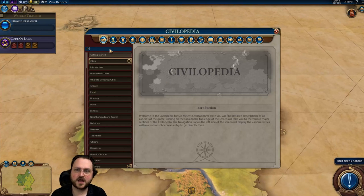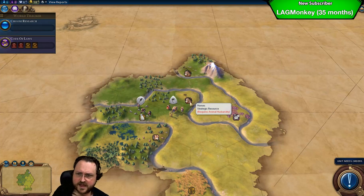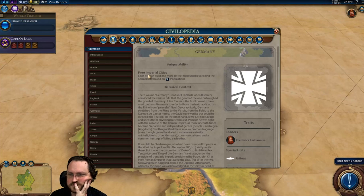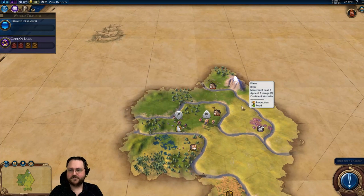Let's take a look here — the Hansa. Plus one production for two adjacent district tiles, plus two production for each adjacent commercial hub. Yeah, that is crazy. And plus one production from each adjacent resource — not specifically mines, but for each adjacent resource regardless of type: strategic, bonus, or luxury. Wow, that's pretty good. And yes, double horses. What's our other bonus? Plus seven combat strength when attacking city-states, which is massive early on.